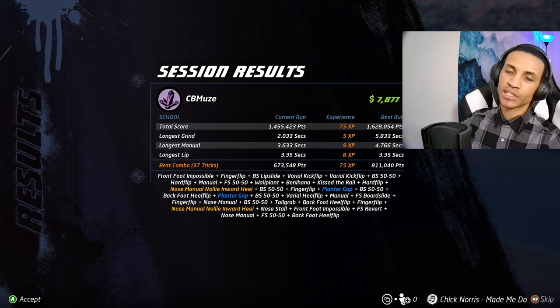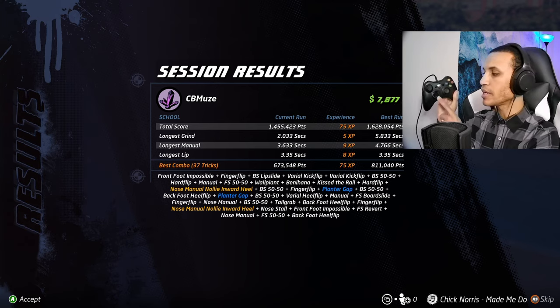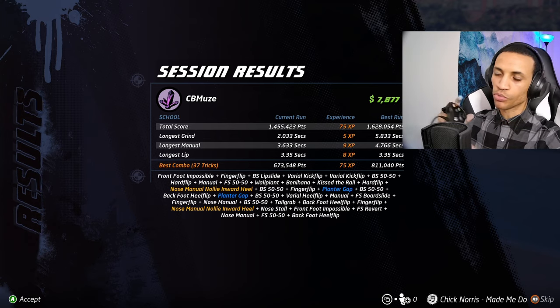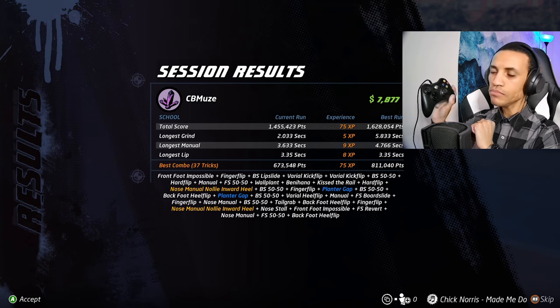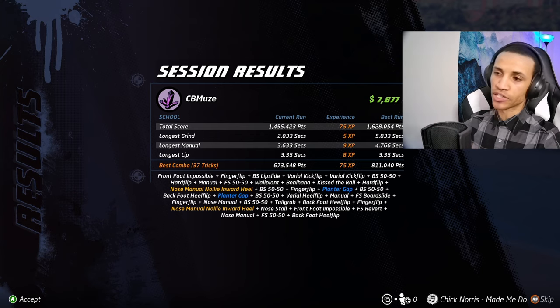If you guys are playing on PC, definitely get yourself a controller. And if you do have a controller, I recommend using the D-pad so you can get those tricks at weird angles. Turning the stick to that bottom right corner is very hard, but you can just hit the D-pad in that corner — the stick has to be in the exact spot, whereas with the D-pad you can just mash it. Definitely an advantage there.